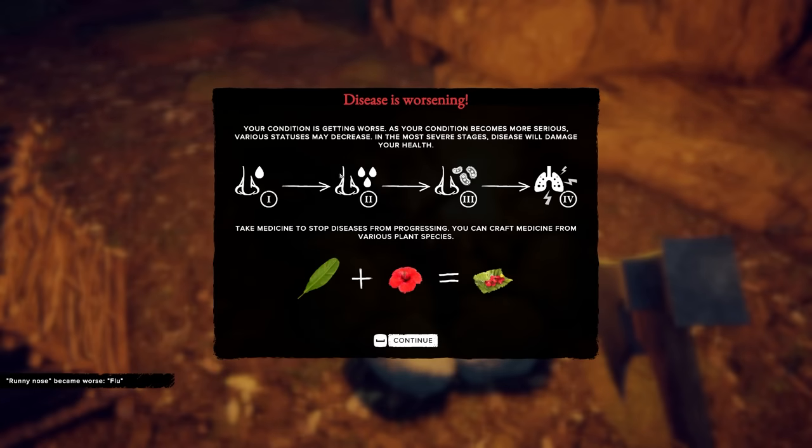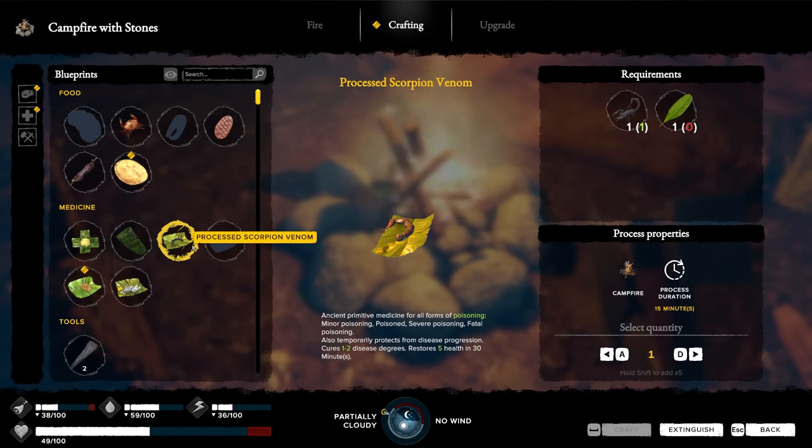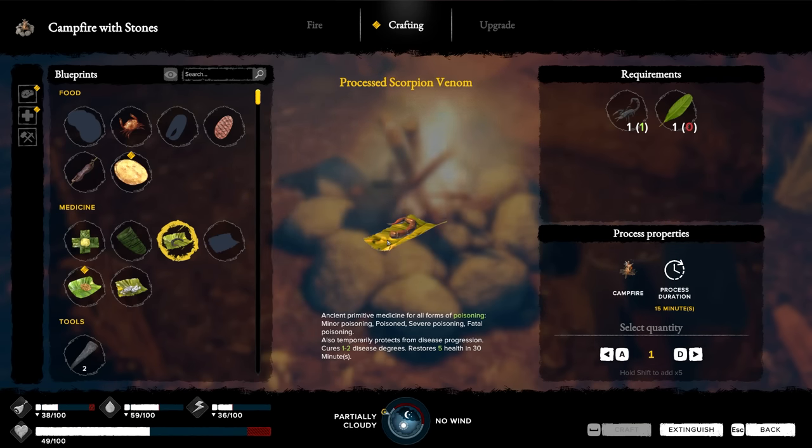I'm back at the camp. My disease is worsening, although I don't know exactly what disease I have. I know I'm poisoned, that's for sure. It's gonna progress to like pneumonia or something - right now it's probably upper respiratory. So we need some medicine. We need whatever this flower is here. Poisoning is level two. Should be able to make some processed scorpion venom, which is an antidote I hope.